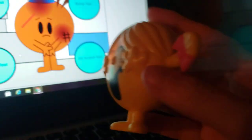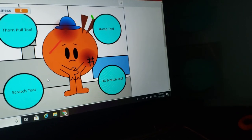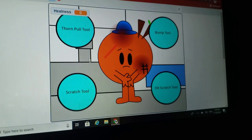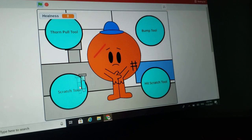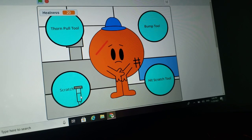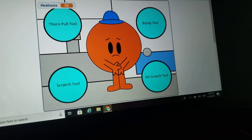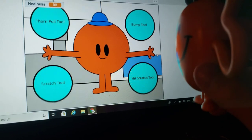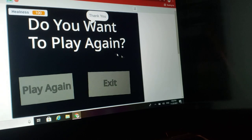Play again. Mr. Tickle's turn. Here we go. Dorn, the Bump Tool, and the Scratch. Here we go. Thank you. See, I'm better now. Let's play again.